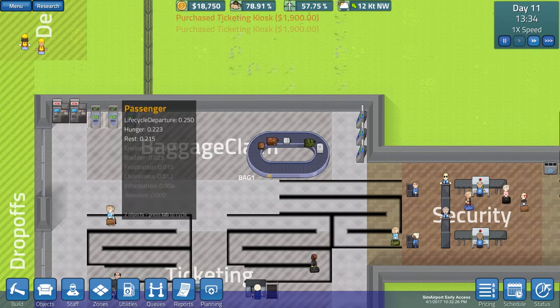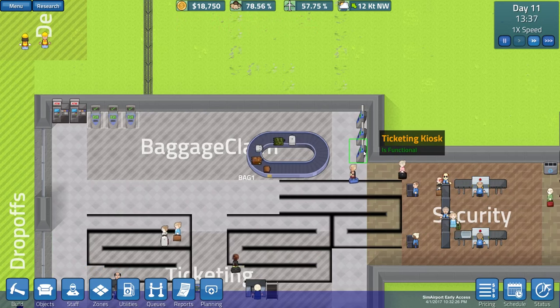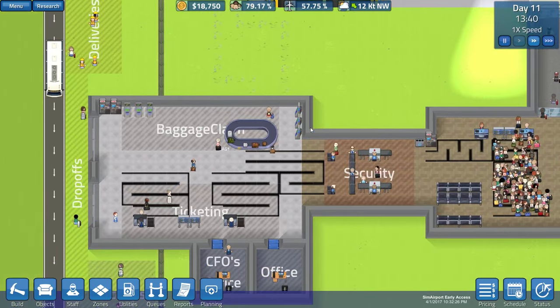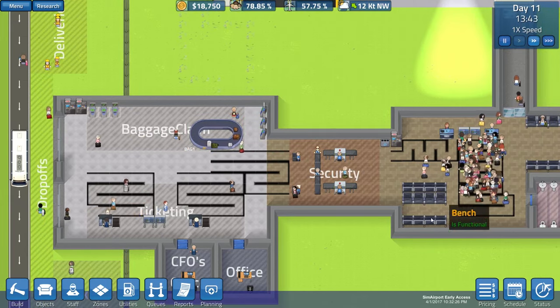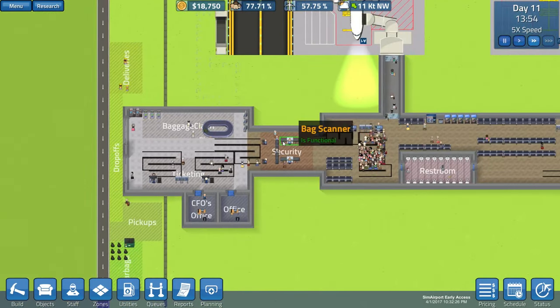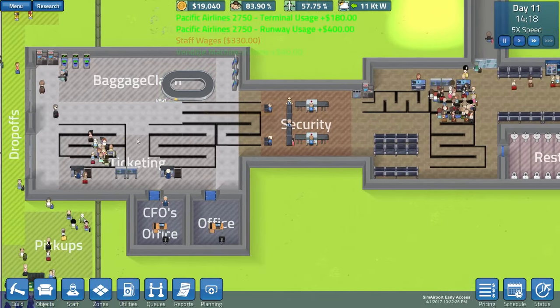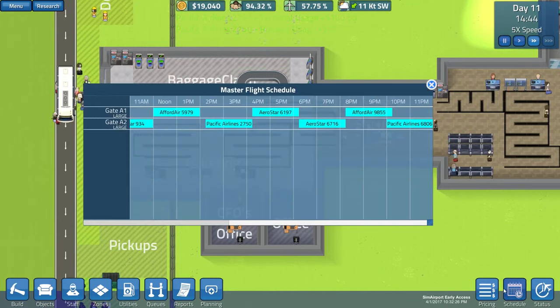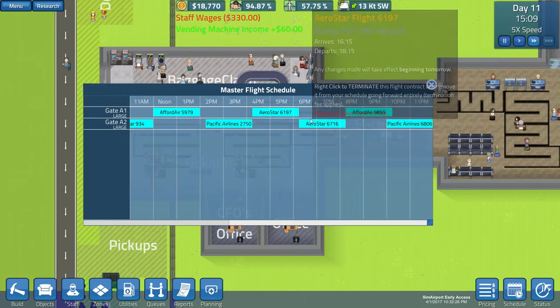I really wish I could just pick up objects and move them - that's one thing I don't understand about this game, that you have to dismantle them. I think it's the same way in Prison Architect - you dismantle them and then you can move them from there. I really wish I could just drag objects over. Anyway, we need to build up some money. Our terminal is in pretty decent shape except maybe our ticketing. Let's look at our schedule to see where our loaded point is.